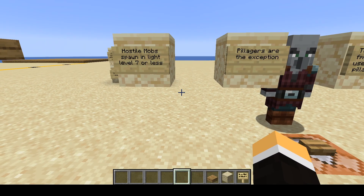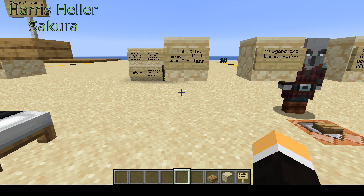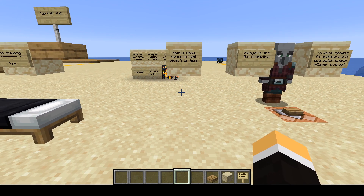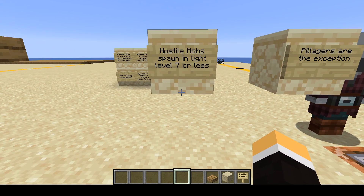Welcome back. I'm Vegas Vic1965 here with Noah. One of the first things I wanted to talk about — mainly this video is about light levels. But I noticed that hostile mob spawns are directly reflected by the light level as well. So I wanted to go over some of those too. It's primarily about light levels in the game to help protect yourself and keep things like creepers from spawning and coming up right behind you. Hostile mobs spawn at a light level of seven or less.